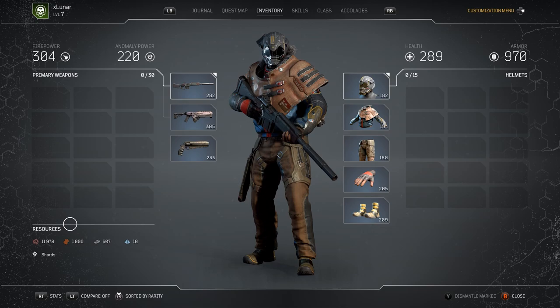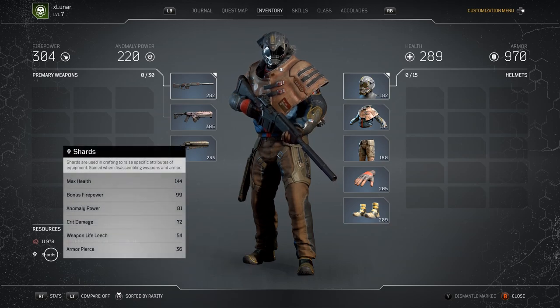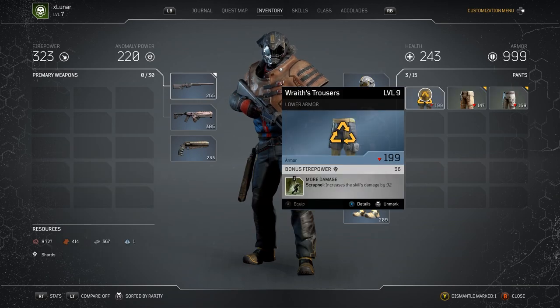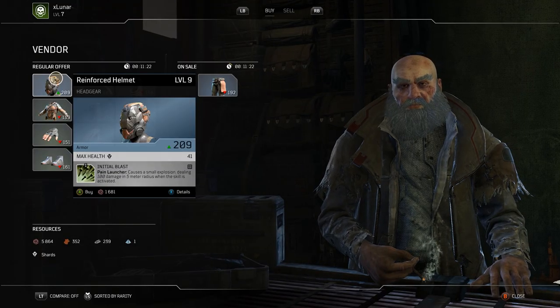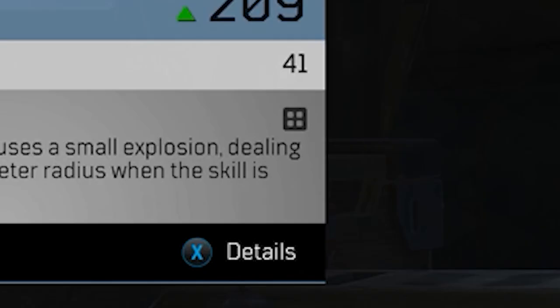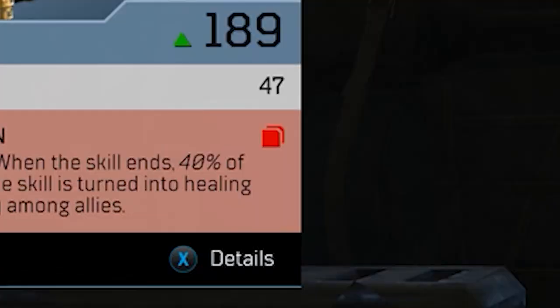Dismantling weapons gives you iron for crafting, and dismantling armor gives you leather. Dismantling also gives you shards needed for improving specific attributes, and you can check what shards you already have. Dismantling a weapon or armor piece with a mod attached unlocks that mod for crafting. Items with a small grid square icon mean you already have that mod unlocked, and items with a red box mean you already have that mod equipped.